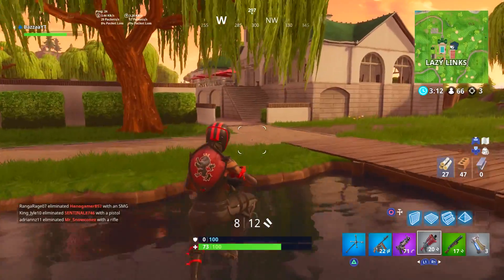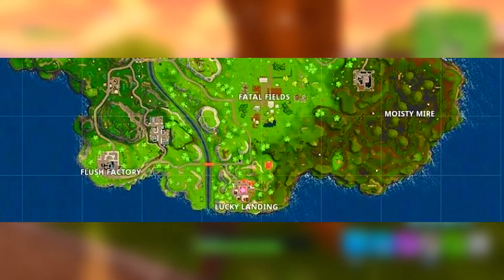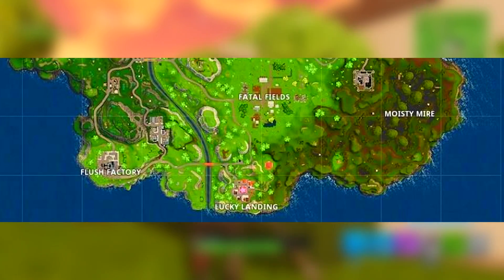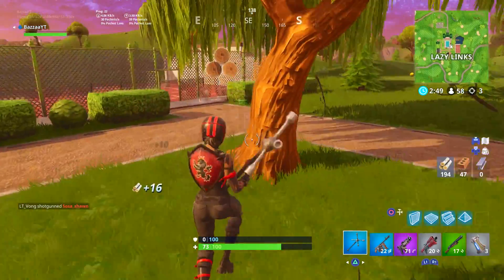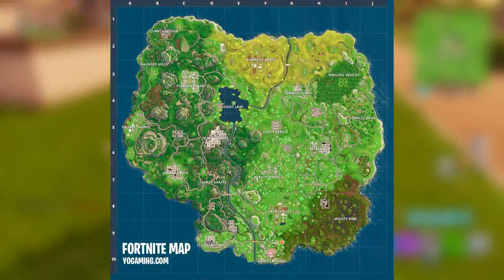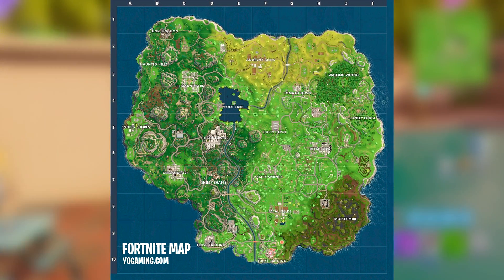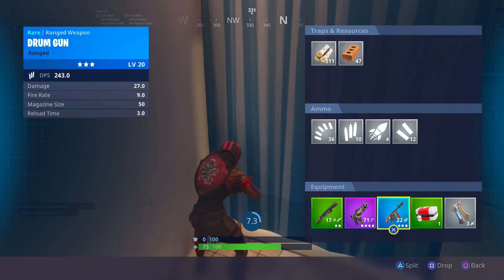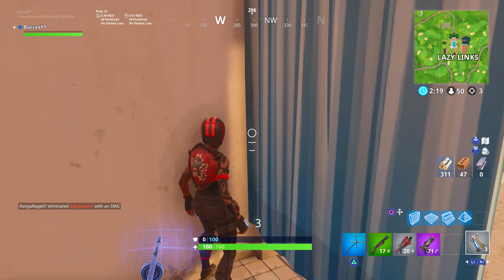Shortly after, on March 1st, we had the introduction of Lucky Landings — the first time we ever had a new POI introduced completely by itself, separately with no teasers. It was introduced just below Fatal Fields. Honestly, I'm still not sure about Lucky Landing — it seems like such a dead spot below Fatal Fields. Fatal Fields is already low on the map; it doesn't need to go any lower. But that is the Lucky Landings location that came on March 1st, 2018.